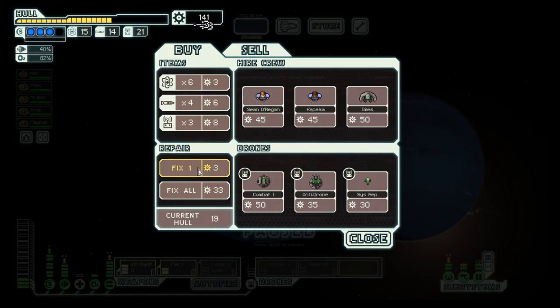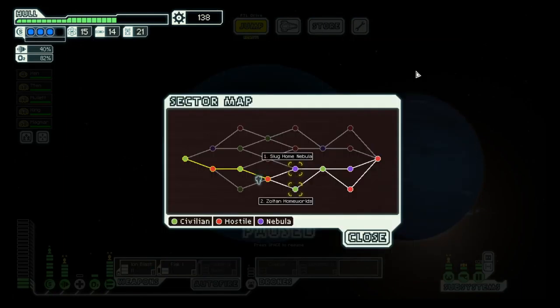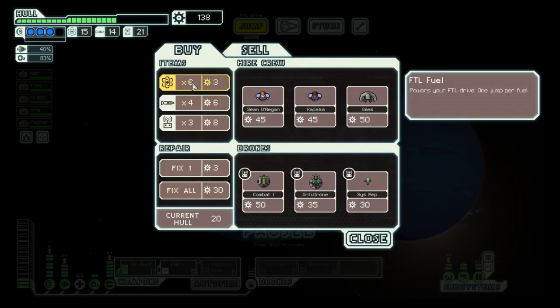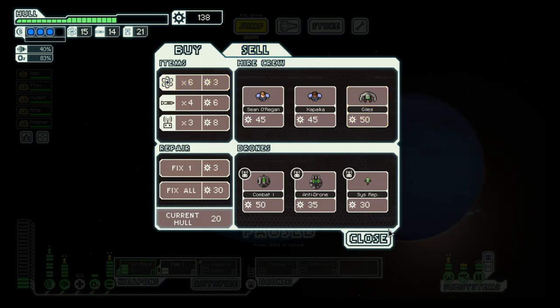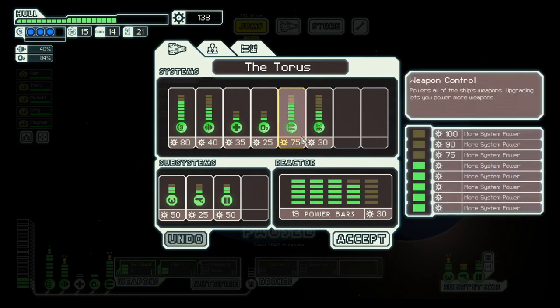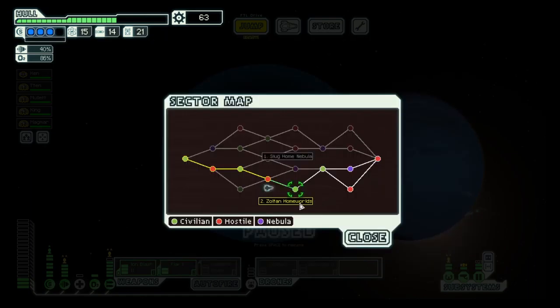We can repair a bit. Let's see — the next sector is Slug Home Nebula or Salthi Homeworlds. It will be Salthi Homeworlds. We do not need additional fuel. What we could do is try to get our weapon systems a bit beefed up, and then we will go to the Salthi Homeworlds — but that's in the next episode. I hope to see you then tomorrow.